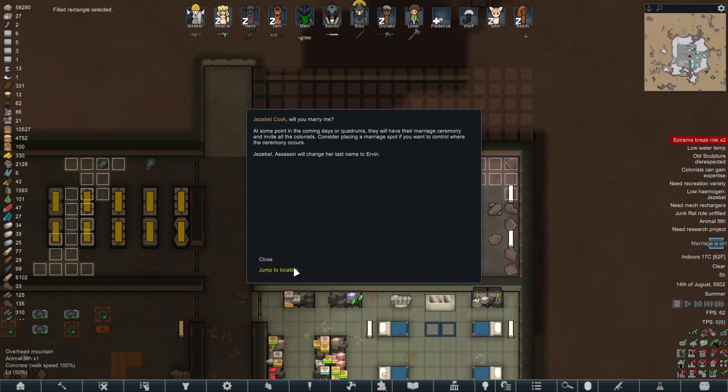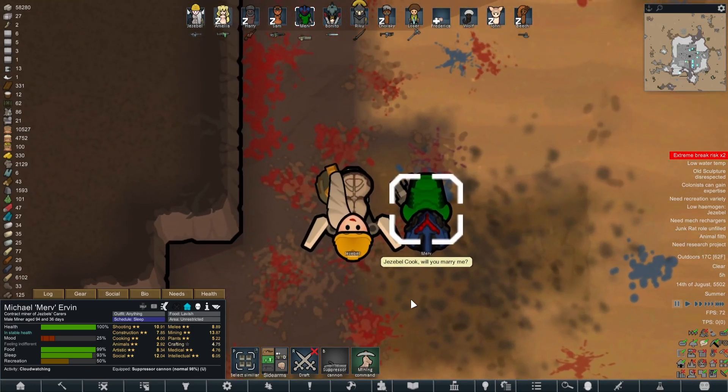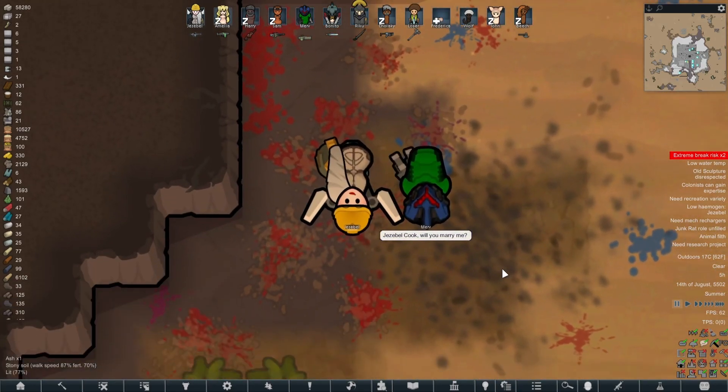Marriage is on as well - Jezebel Cook, will you marry me? Jezebel and Merv are going to get married. They're sunbathing, cloud watching on a pile of piss and shit, and Merv pops the question. It's just so romantic.